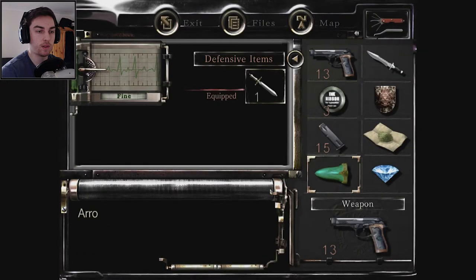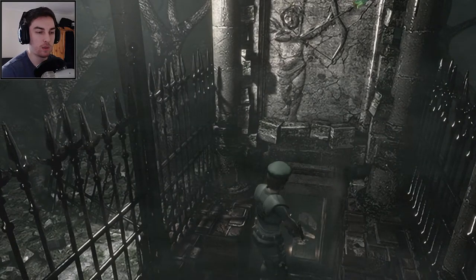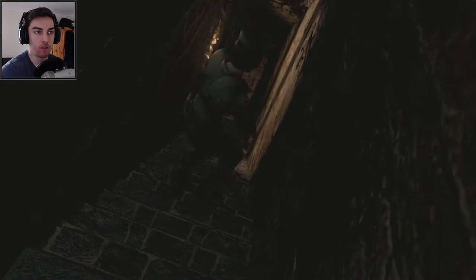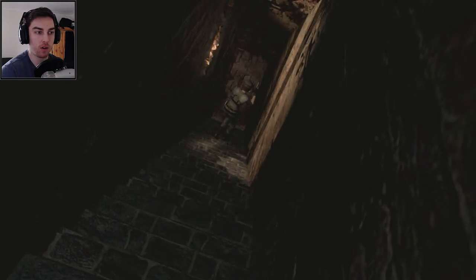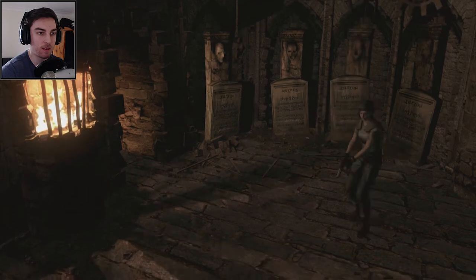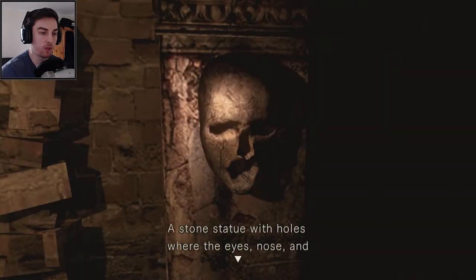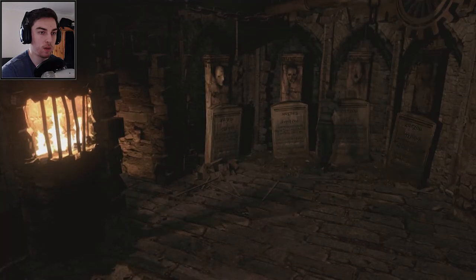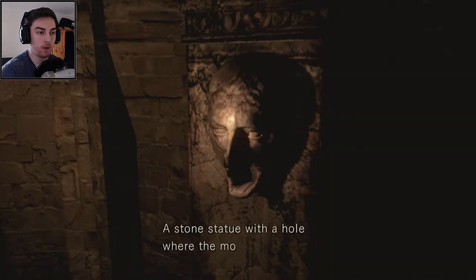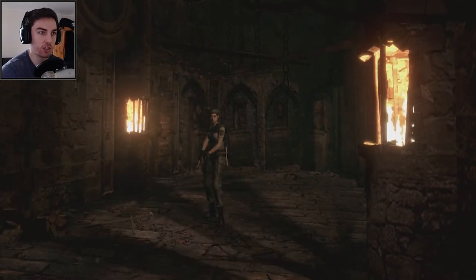Do we have to use it in inventory to put it in? Yes! We've got somewhere new to go. I mean I don't really know why we're exploring down here, because obviously Chris or Wesker haven't gone this way since it was locked, but that's how games work. Can we check these tombstones out? 'Stone statue with holes where the eyes should be.' 'Stone statue with the holes where the eyes, nose and mouth should be.' Do we have to fill them with stuff that we find?